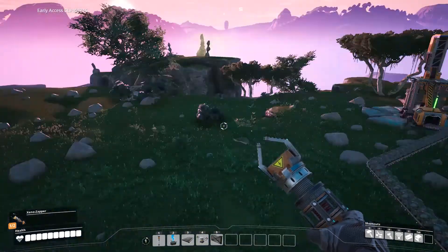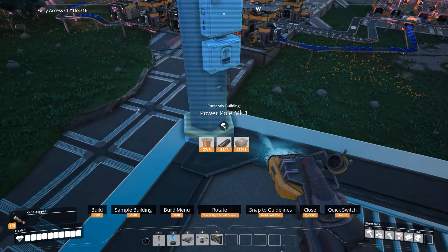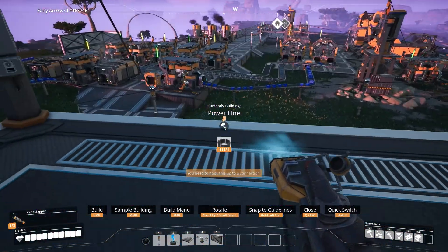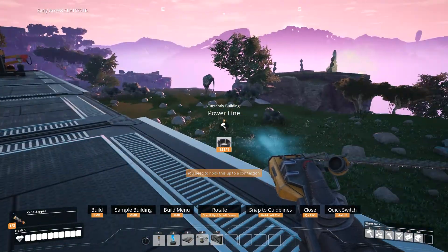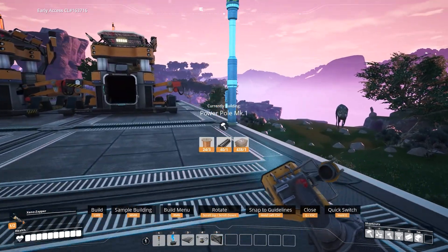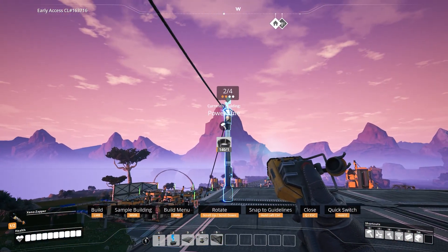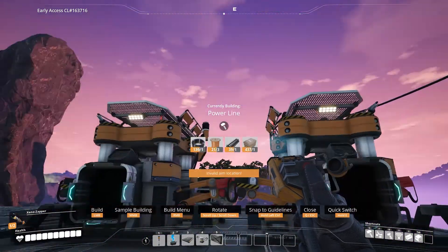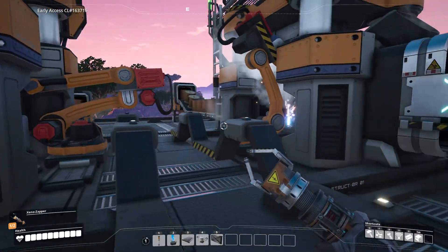Now how do we get power up here? Let's put a power thingamajiggy over here. We do have power over there, so we could potentially get a power line to go from down there up here. Somebody's complaining. Let's put a power pole over here, hook this up to that guy, and then this goes to there and that goes to there. Then we tell this guy to make cable - making cable, making lots of cable.